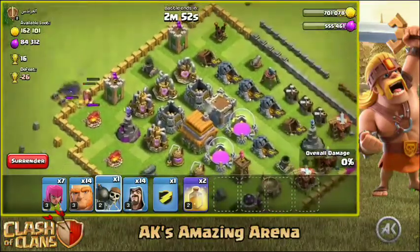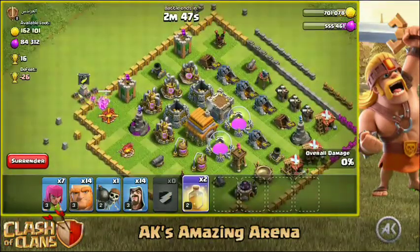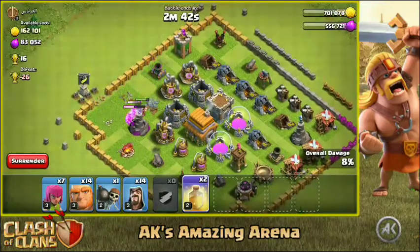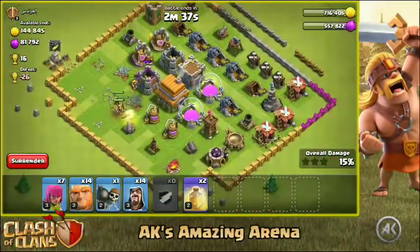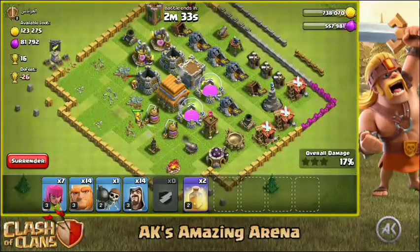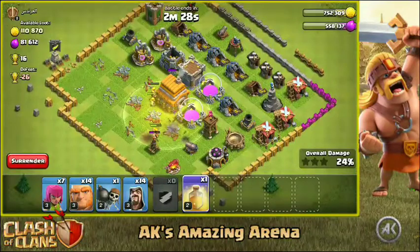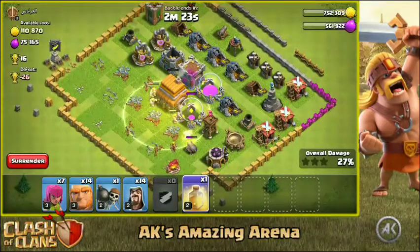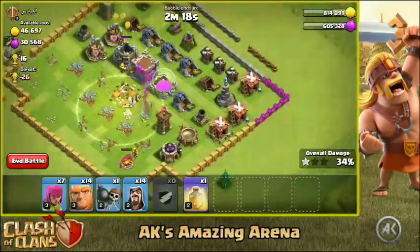Okay, here we go — the giant is gonna go down. Now I'm gonna send in the super barbarians. We're going to wait and watch how much damage the super barbarians can do all alone, then we'll complete the attack with the rest of the things. Let me know your predictions in the comments — will the super barbarians alone be able to three star? I don't think so but they're going to get close. Let's heal the super barbarians. I think with the heal spells they are going to three star this base all by themselves!